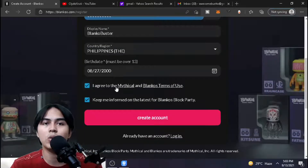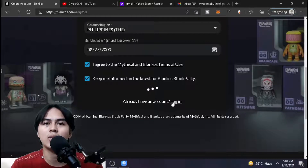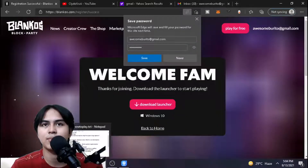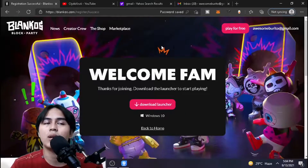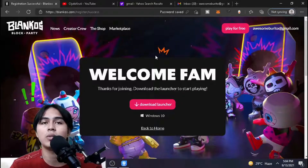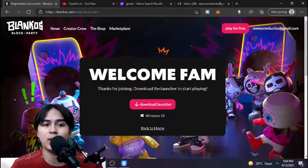Put your birth date — you must be over 13. Then click on 'Agree to Mythical and Blankos Terms of Use,' check that box as well, and then click 'Create Account.' Just wait for it to load. There you go — after registering it will show: 'Welcome fam, thanks for joining. Download the launcher to start playing.' That is exactly what we're going to do.